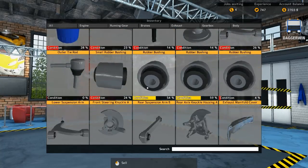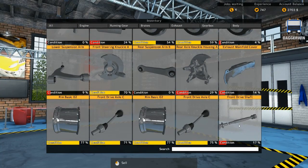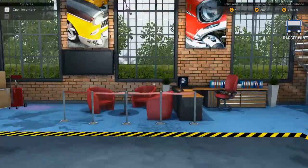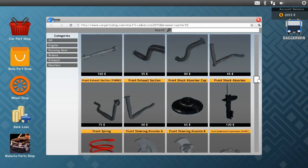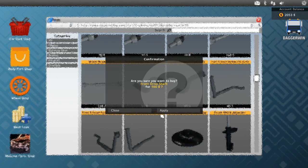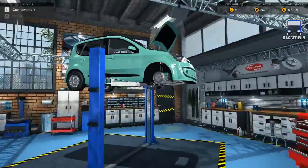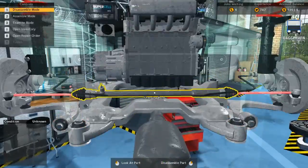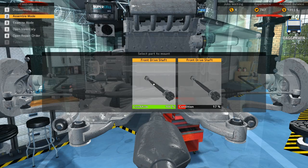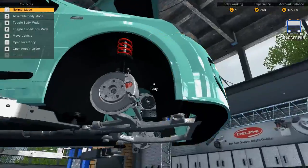Was that any special drive shaft or just a standard? Just standard. So we will buy a new one. Into here and let's look for front drive shaft — purchase that, fit that to the car. Go into assemble mode and we can do our two side drive shafts as well.